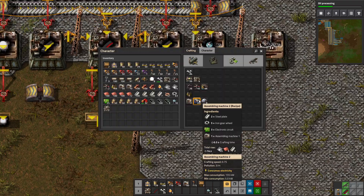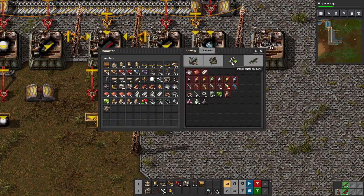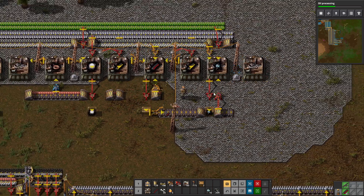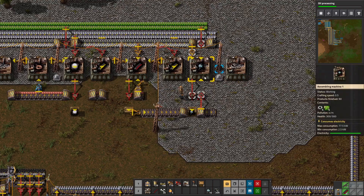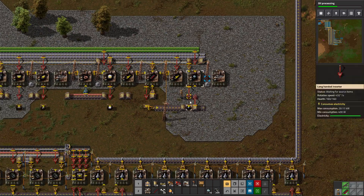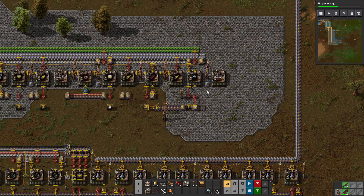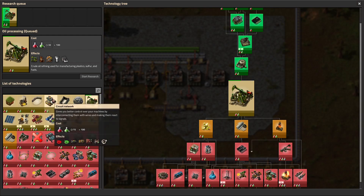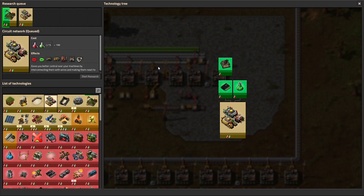I put it right next to the Assembling Machine 1 because now it's feeding off of there. We need steel, gears, and circuits in here too, so we're going to need another underground belt going like this, grabbing those, and then a regular inserter grabbing those. We're going to spit out to a box here and limit that box to two. We've already researched Fluid Handling and now we're researching Oil Processing — it takes a lot of junk so I'm going to get ready to make things.